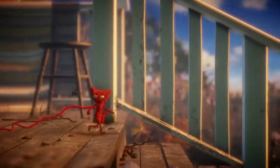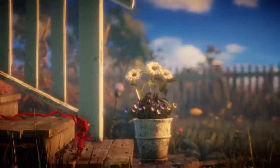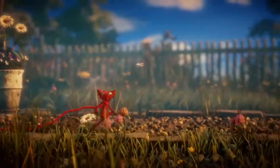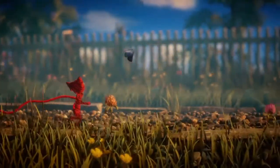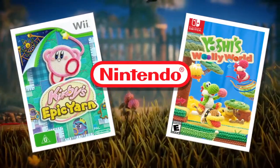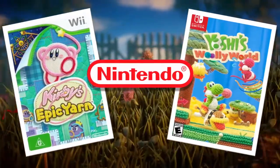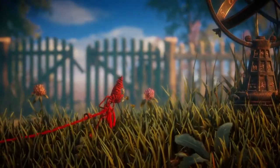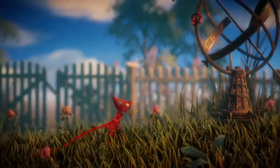Unravel is an 8th gen 2D platformer released in 2016 by Swedish indie developer Coldwood Interactive. Apparently to cash in on the whole cute yarn creature thing Nintendo started with the Epic Yarn and Woolly World games. To be fair, I've never played Epic Yarn or Woolly World, so I'm not going to attempt to compare them to Unravel in this Unravel PS4 review. Nothing against those titles, but I just haven't kept up with Nintendo hardware-wise since the 90s or so.